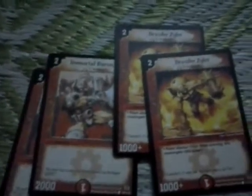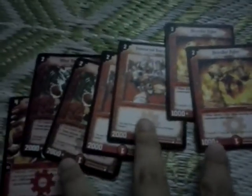So you have to choose between these three creatures very wisely — Mini Titan Gett, Immortal Baron Vorg, and Brawler Zyler. They are basically pretty much the same but each has its own speciality.